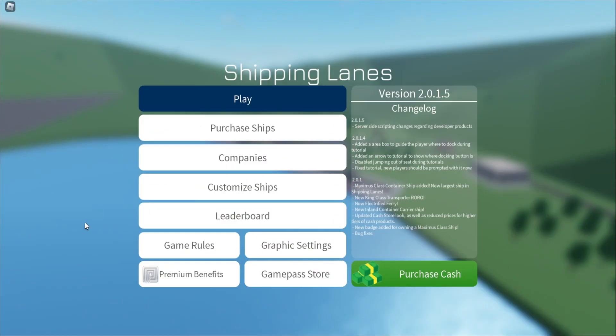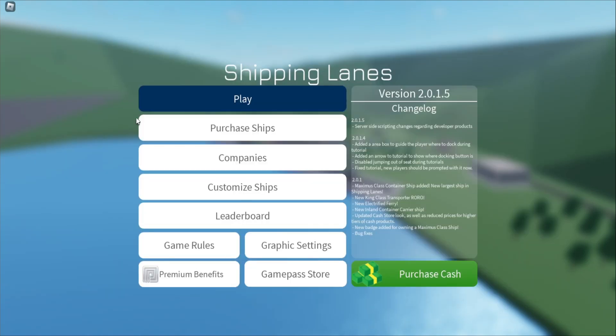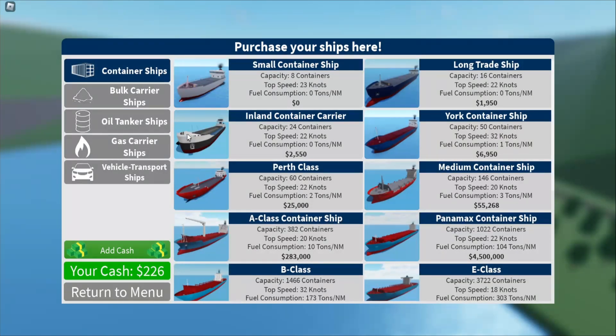Hello rockheads and welcome back to another episode of Shipping Lanes. In this episode we need to branch out a little bit more — I want to go in search of better profits. But in order to do that we need to better our ship and sail across the ocean. We left off last time buying the York container ship. We've only got 226 cash, so we need to start making some big monas.